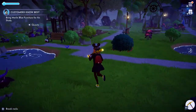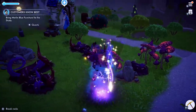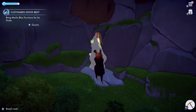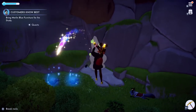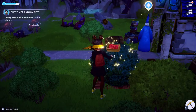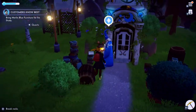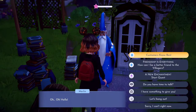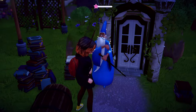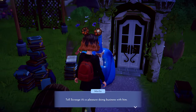Every time I come through here, I watch these little pools for red or blue. I haven't seen that kind of gem. I can see into the future, so I know you should come talk to me. That's exactly what I wanted — well done, my friend. Tell Scrooge it's a pleasure doing business with him.